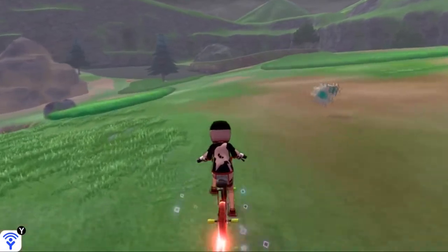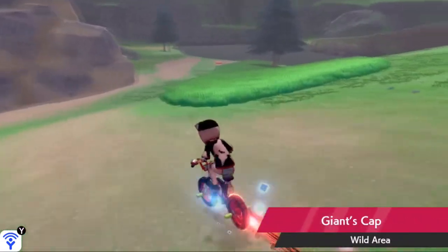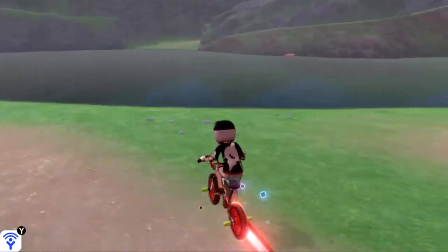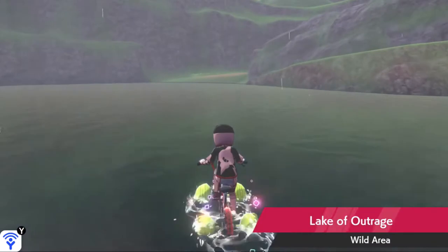For those of you who have been playing for a while, you know where that is. But for those of you who don't, you're going to make your way over here to this giant boulder called the Giant's Cap, and next to it you'll be able to find this little lake called the Lake of Outrage. Hop on your water bike and traverse across — you'll be able to find this small little entrance over here in the corner.